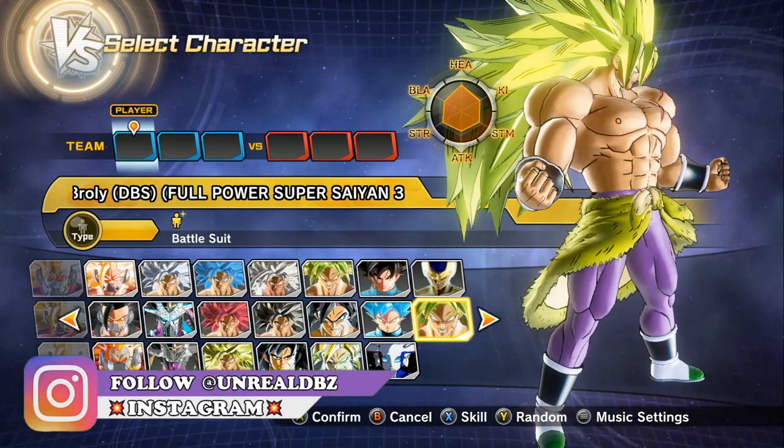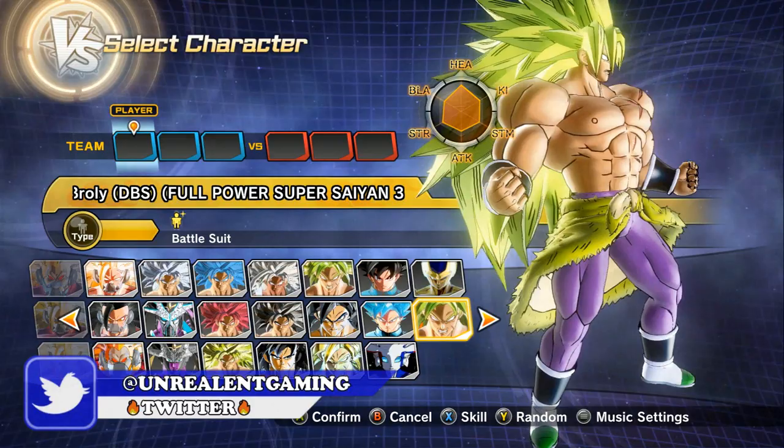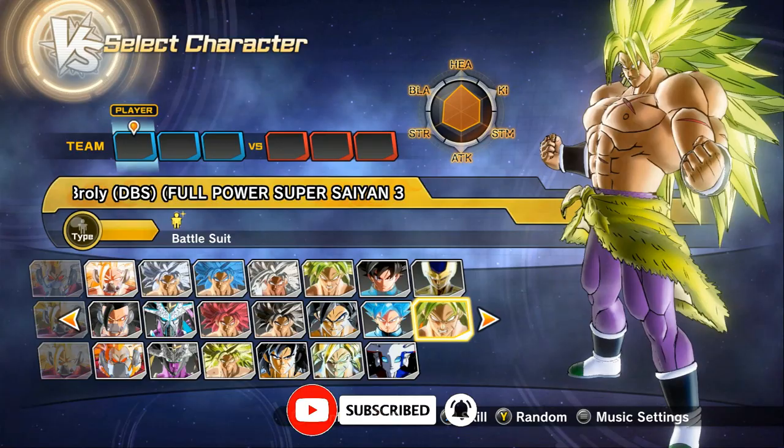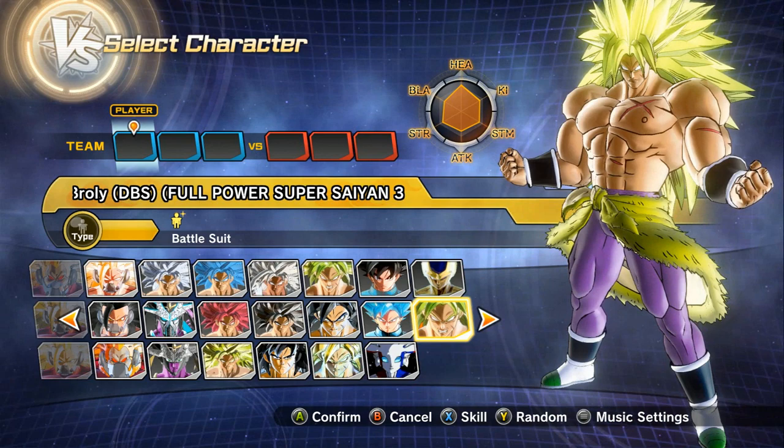I know it's been quite some time since we went back and done this, but I am happy to be back. I want to reintroduce you all once more to another awesome episode of Dragon Ball Xenoverse 2 Mods. This is Full Powered Super Saiyan 3 Broly. We have so many awesome mods to show you guys here today, including a brand new Planet Vampa map. Full Powered Super Saiyan 3 Broly is going to be my team leader.